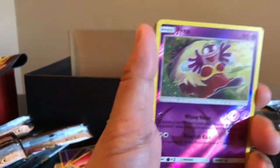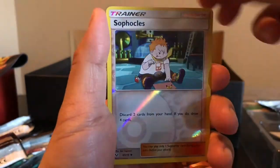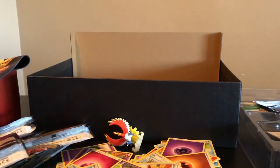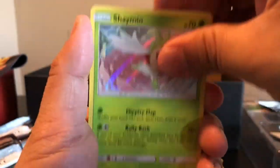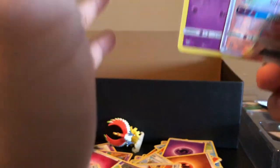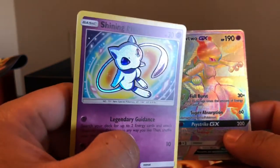Let me summarize today's pulls. Starting with the Reverse Holos: Jynx, Golett, Electrode, Feraligatr, Venusaur, Sophocles Trainer, Darkness Type Energy, and another Sophocles Trainer. For the Holographic Rare cards: Zekrom, Palkia, Manaphy, Shaymin, two Yveltas, two Entei GX, and my top two favorite pulls of this entire box — the Mewtwo GX Rainbow artwork card and the Shiny Mew! I am so happy.